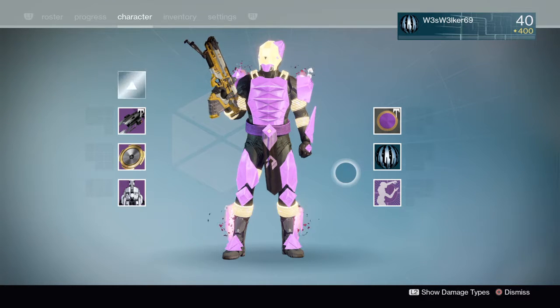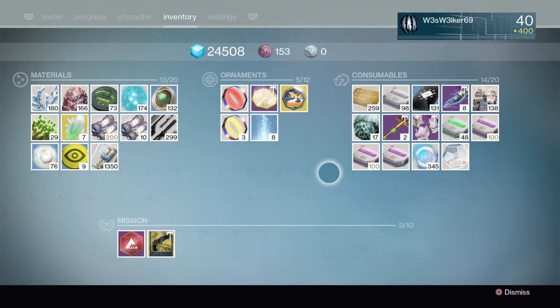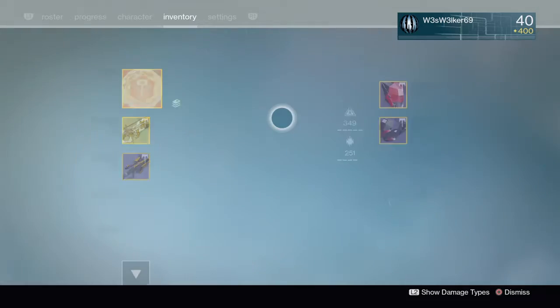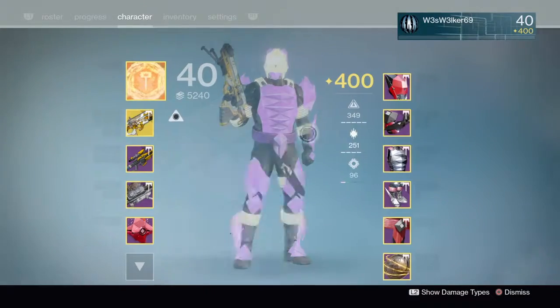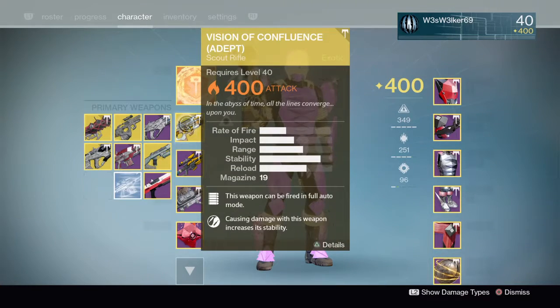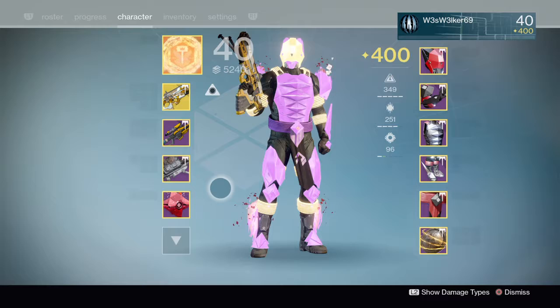So from this week we got a sparrow, a shader, and two weapon ornaments — overall that is a really really good haul. And we got a Days of Iron ornament too, which is pretty damn good. Too bad I already bought all the ornaments I needed for my Days of Iron gear with the silver I had previously, but it is what it is.